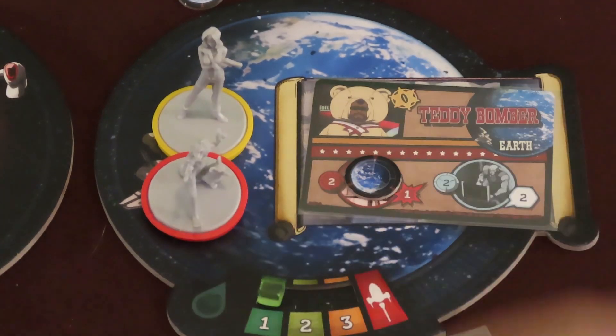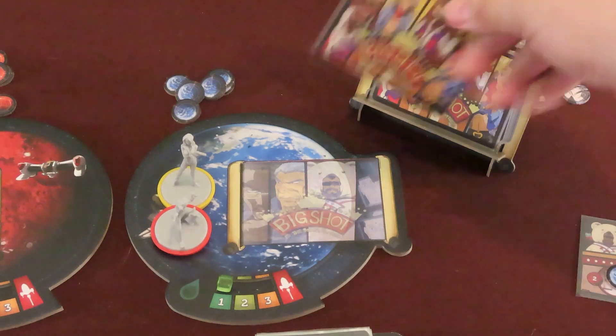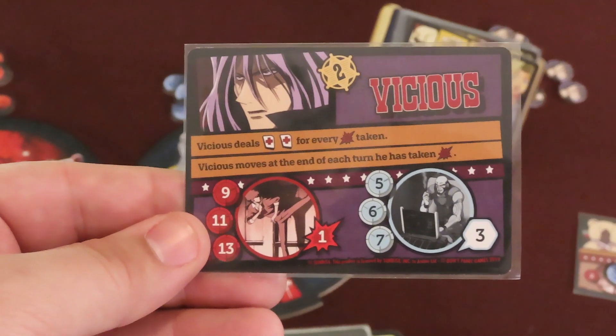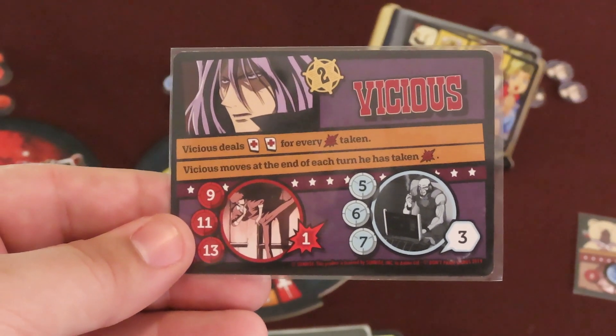As criminals are captured, new ones are drawn and take their place. Eventually, the criminal card Vicious is revealed and added to a planet board. The game will end once someone defeats and captures Vicious, or the last card of his movement deck is revealed.